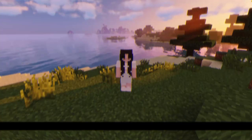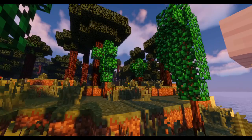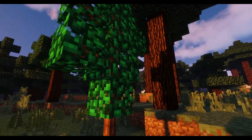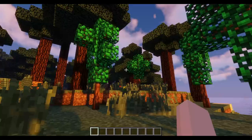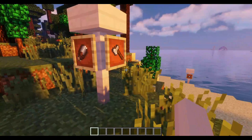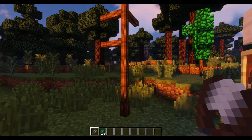For the third mod on the list, we have the Simply Tea mod. This mod basically adds some tea trees as well as different types of tea that you can craft in the game. Over here are some tea trees that spawn in forests randomly around your world — they're small and super cute. You can use those trees to get some tea leaves as well as tea sticks, using either shears or an axe. With shears, you can shear the tea leaves off the tea trees, and the tea leaves will regrow, so you can basically have a tea tree farm.